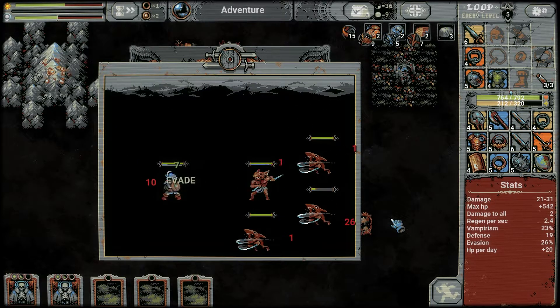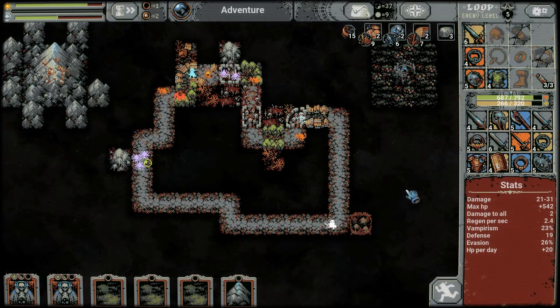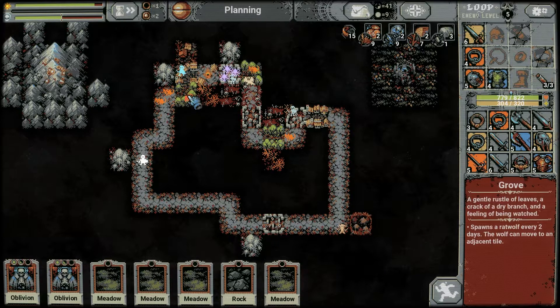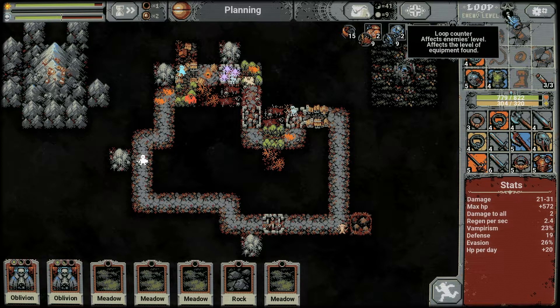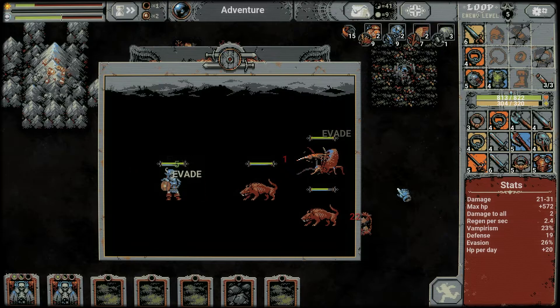Quadruple goblin fight! Lots of evasion and counters would help here, but they're dealing plenty of damage and we're recuperating a lot too. That was pretty easy — we lost only about a sixth or seventh of our health. Now we're getting to the final few places. We have a big badass spawned down there — something I need to take care of next time. You want to place the grove at the start and the blood grove next to it, so the big bad spawns at the start of the loop — he drops nice loot and you want him at a higher level for better drops.